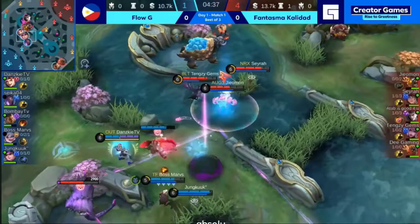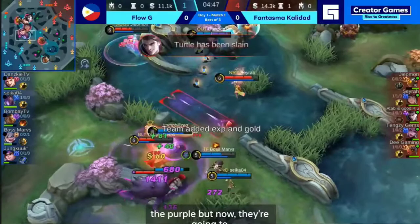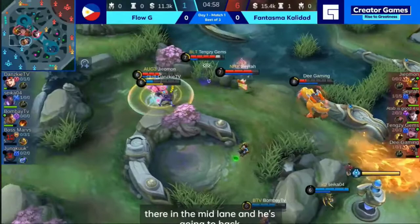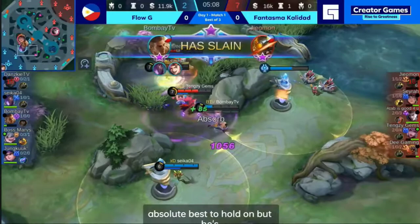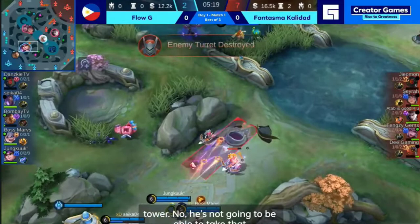Flo G, seeing that Jungkook has been having a lot of difficulty with the buffs, actually committing the ultimate of the EVE to make sure they could get the purple. But now they're going to try to contest the turtle. Here comes TengZ — look at that Alice handling three-on-one, no problem at all. Blazing Duet committed there in the mid lane and he's going to back off. Boss Marv goes down. Fantasma Calidad playing absolutely fantastic right now. Flo G doing their absolute best to hold on, but TengZ is not going to stop — this Alice keeps going.